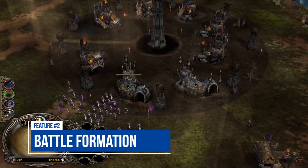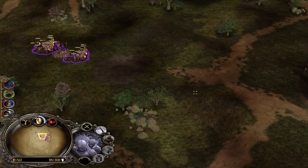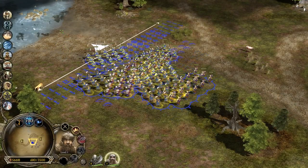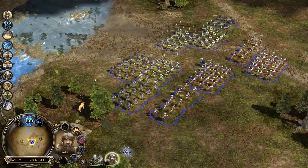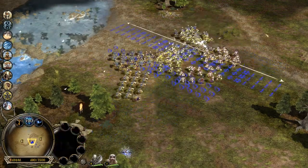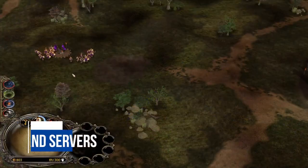Battle formation is another feature I would love to have in BFME 1, and I'm not talking about the wedge formation or skirmish formation of units. I mean the ability to select the whole army, press the left and right mouse buttons, and change the entire formation of the army. This feature was implemented in BFME 2 but sadly cannot be done in BFME 1.